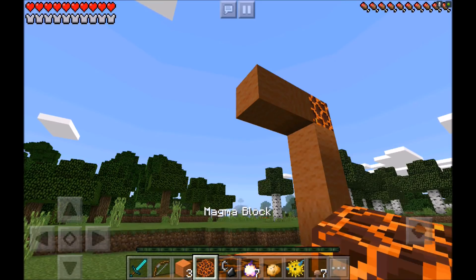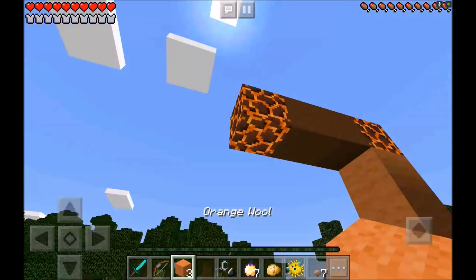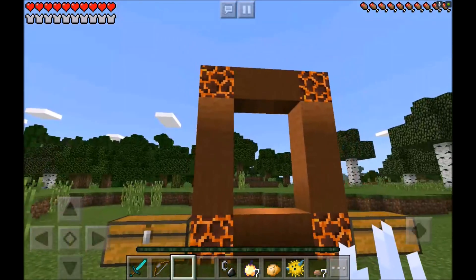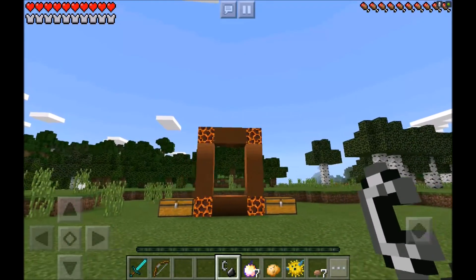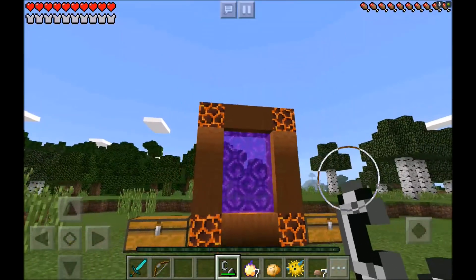Now you just want to put your two wool like that, then put the magma block right there, and then put three orange wools on this side. And boom, there it is — it is finished. Now all you have to do is light this baby up, and boom!